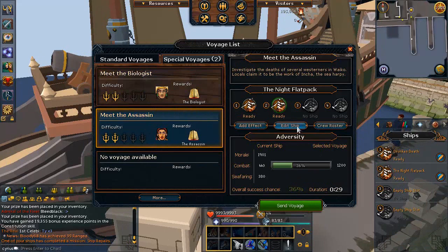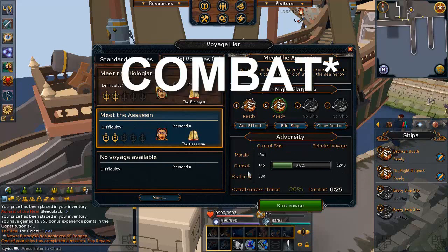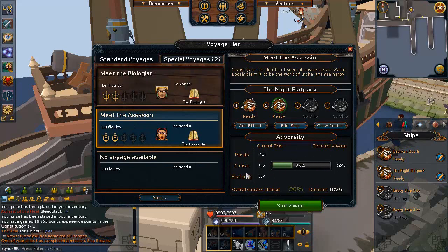You can also get regular trade good missions from special missions, which can give you plate, chi, lacquer, or all sorts of other trade goods. When you find a voyage you want to complete, make sure your ship is prepared and has the necessary crew to complete it with the highest success chance possible. For example, with one voyage I had selected, I only had a 36% success chance — to have 100% I needed a total of 1,200 morale.